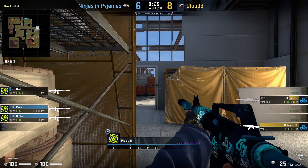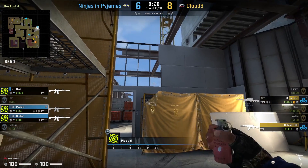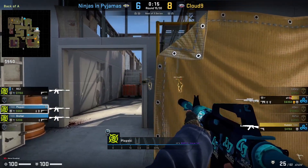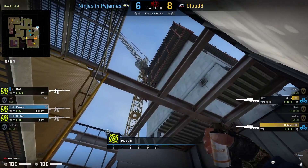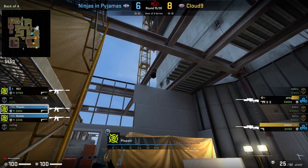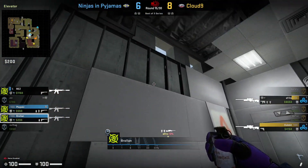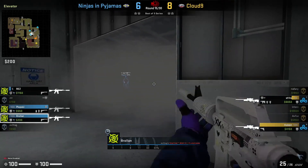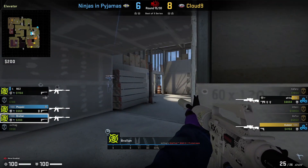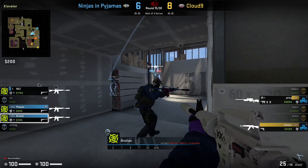As you can see in this clip from NIP versus Cloud9 on Vertigo, they're playing for the retake and allowing C9 to get the bomb down. Plopsky attempts a molotov towards default, but Shura has a smoke to put it out. Plopsky then sets up a smoke in front of default and throws a flash from the same position towards short, allowing Brolin and Rez to peek. Brolin also threw a short smoke, giving NIP all the space they need to retake and get the defuse.